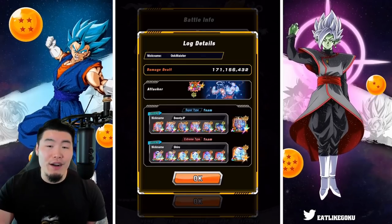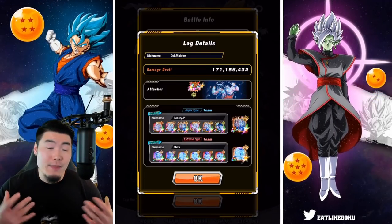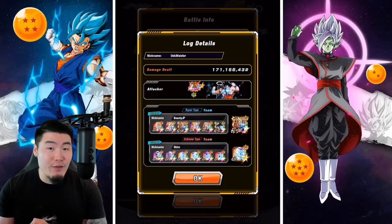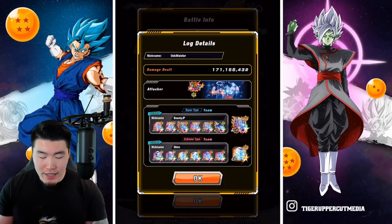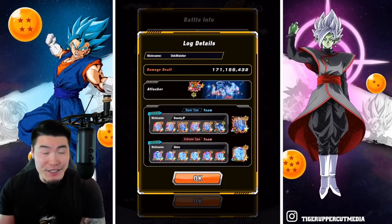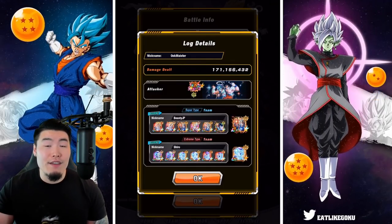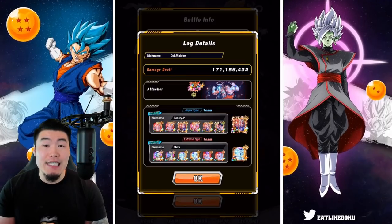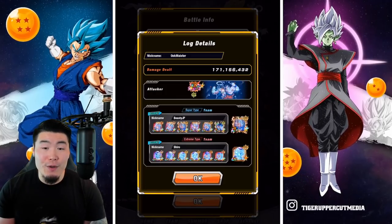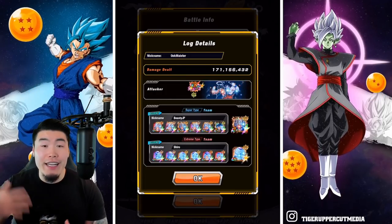On the extreme side, we're looking for Friezas — specifically the INT Angel Golden Frieza, the PHY Angel Final Form Frieza, and the STR Final Form Frieza from the story event are especially good. For the connector, most people are using either the PHY Final Form Angel Frieza or the INT Angel Golden Frieza depending on your supporter team. That is the general setup that most people are going with to get high scores.